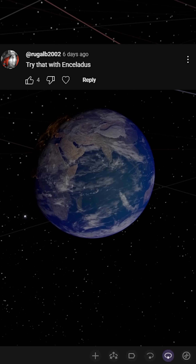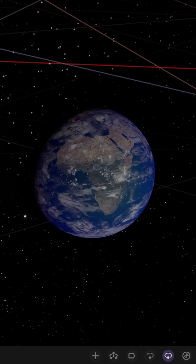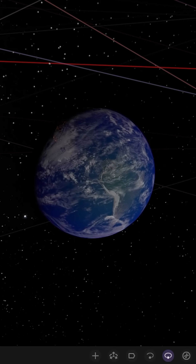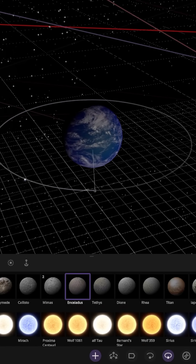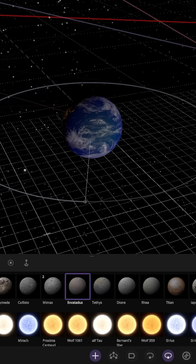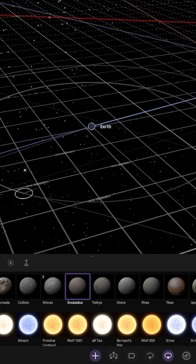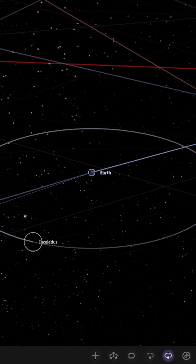What if Enceladus orbited the Earth? Following our recent Europa Around Earth and Venus video, we're going to try out Enceladus this time around. In Universe Sandbox, Enceladus also has a very high albedo, meaning it reflects quite a lot of light — about 81%, actually. So we're going to see if that makes a difference in the orbit of Earth.